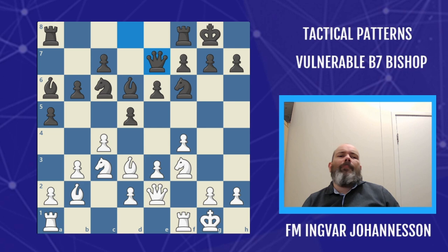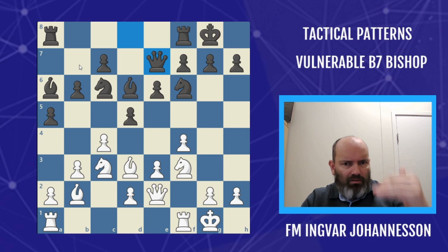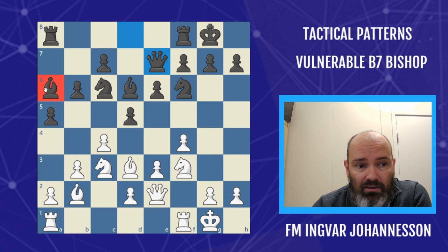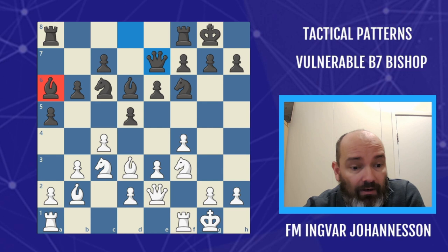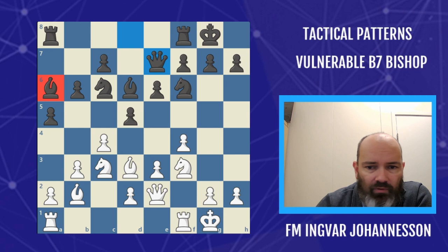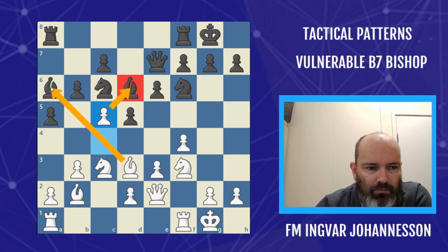Finally, even though our pattern mostly applies to the bishop on b7, as I mentioned at the start, you can apply this pattern to other situations — shift things a little bit, up one, to the left, down one, etc. An undefended bishop on a8 would mean the same in many lines; an undefended bishop on a6 would mean the same. Here's an example: Michael Besold with white against Peter Froelich. The game actually ended after one move — white played c5, double attack. You can't take on c5 because I take on a6.